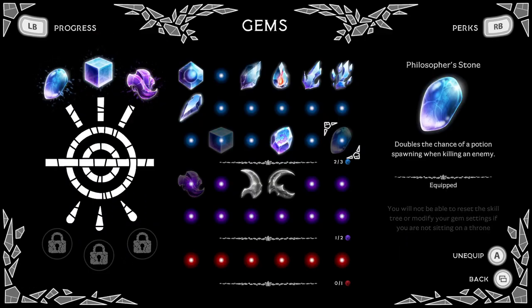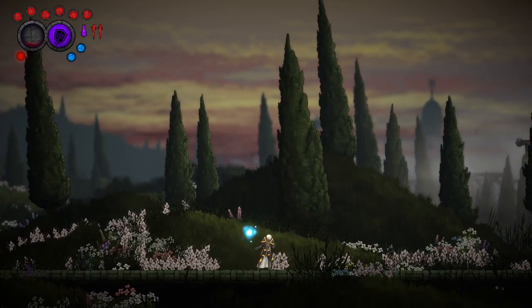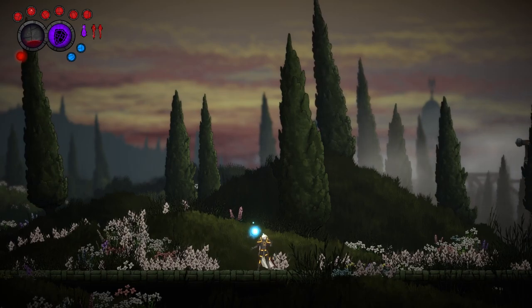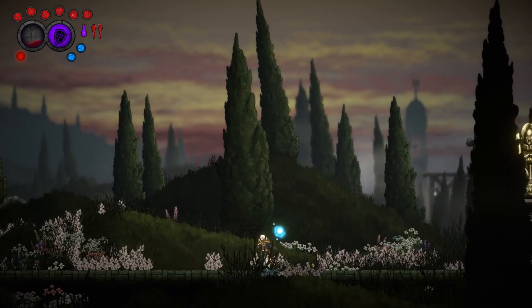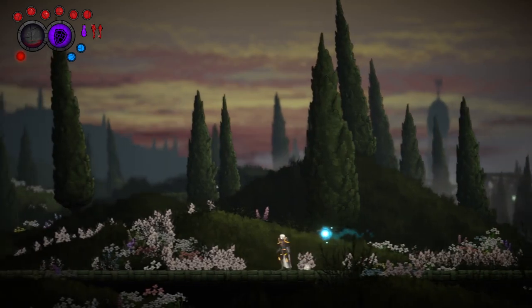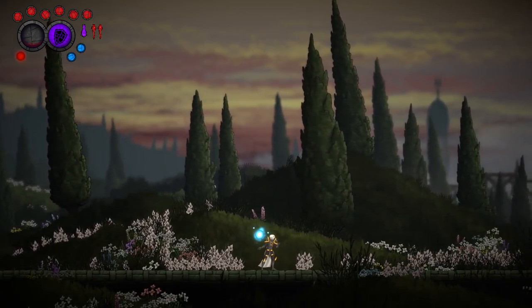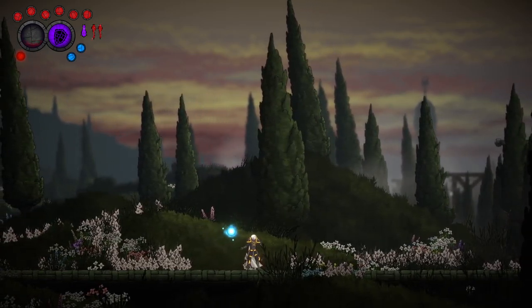The second gem I'm using a lot early on doubles the chance of a potion spawning when killing an enemy. It's extremely useful because potions drop and you don't need to spend blood non-stop. Potions are those red cross items you see in the upper left corner. When your health is low, drink the potions you have and collect the one that dropped — that's how you keep potions non-stop.